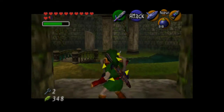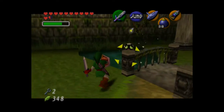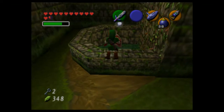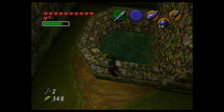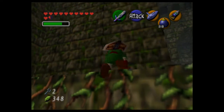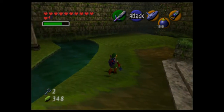Big Deku Baba! Get rid of the Octorok — not going to assault me. Over here is a well. Kind of interesting to note: if you sequence break and get the iron boots, you can actually sink down and get the treasure inside without having to drain the well. But we don't have that, so we're gonna have to drain the well.